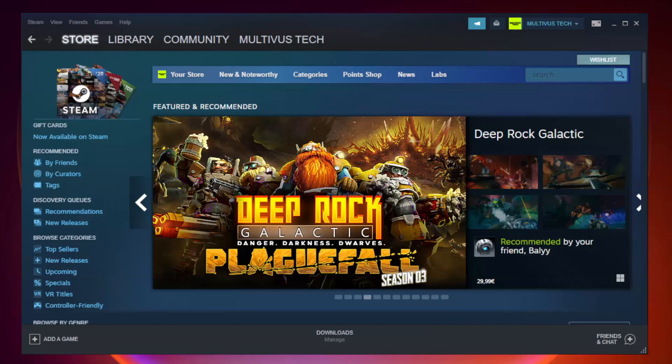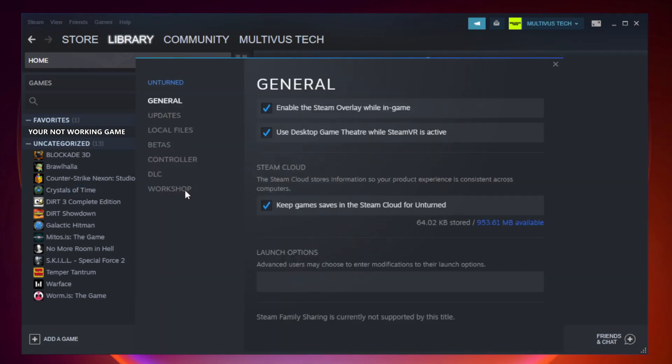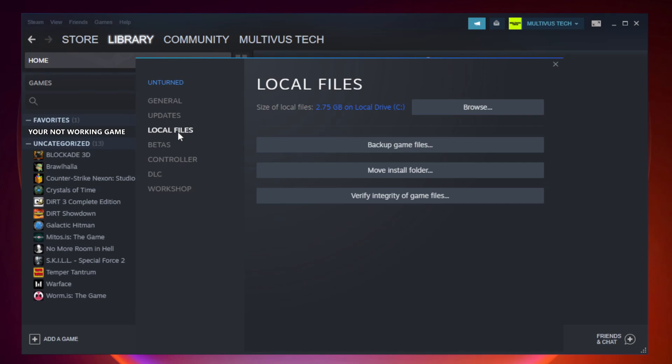Open Steam and go to the Library. Right click your not working game and click Properties. Click Local Files. Click Verify Integrity of Game Files and wait for it to complete. After complete, click Browse.